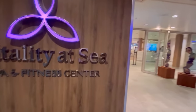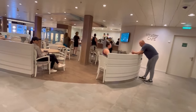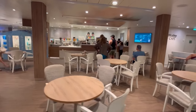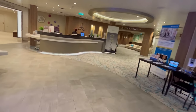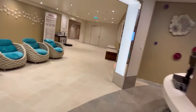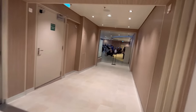Deck six forward has the Vitality Spa and Fitness Center. The Vitality Café offers juices, protein drinks, coffees, Red Bulls, and Powerades — all included in your beverage package or with Crown and Anchor vouchers. This is where you check in for spa appointments as well.